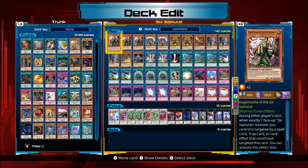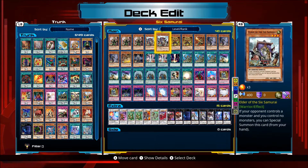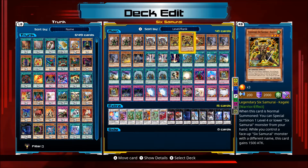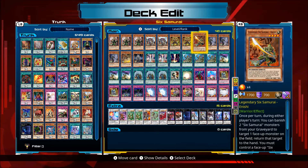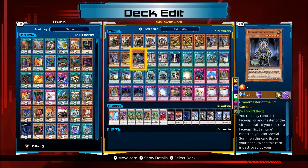Start off with 13 monsters, though you don't use many in this deck. Three Kagemusha, two Elder, two Kageki, one Inishi, three Kizan, one Zanji, and one Grandmaster.